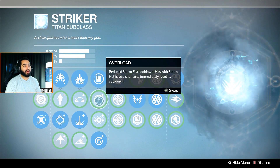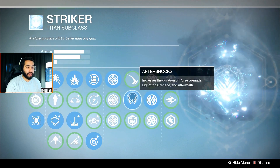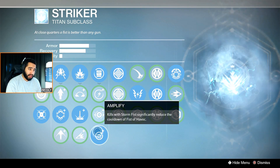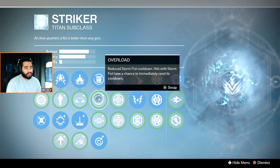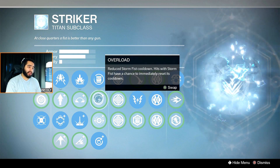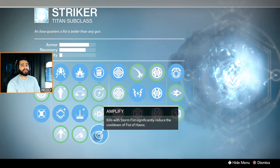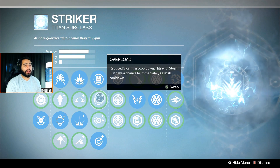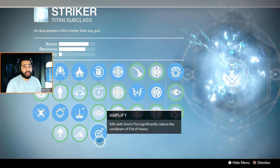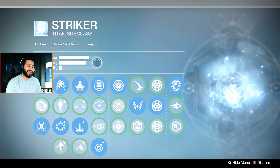I've got lightning grenades — they're really good. Control jump of course, Death from Above to zoom down, and Amplify. Some people like to use Overload but I'm using Aftermath so my grenades last a bit longer. Amplify gives you a bit of super energy when you get kills with your melee. With Storm Fist there's a chance of immediately resetting it, which is handy for Trials when you need your super early. For Control I might use Overload for more reliability.